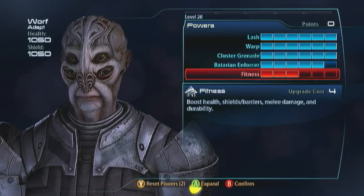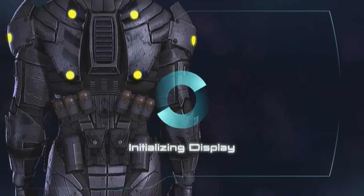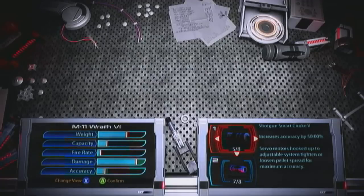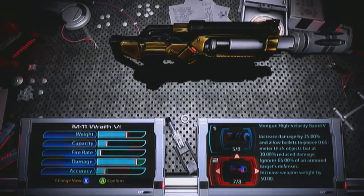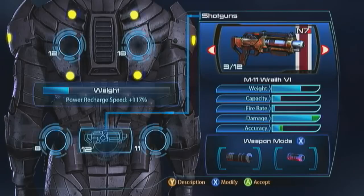Now the weapon — I'm going to recommend something light and hard-hitting, so I'm taking the Wraith. This is going to get the job done. Sicken the Smart Choke and the High Velocity Barrel on it — those are the best mods for shotguns, for the vast majority of them. And remember, no added weight because it's not a DLC weapon.